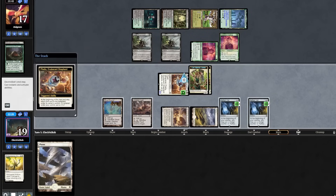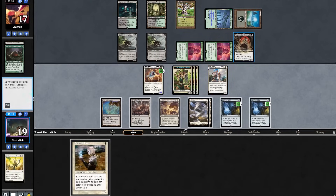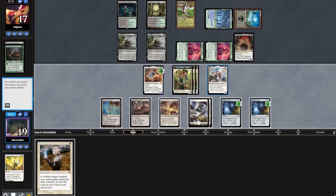We're gonna hold this land. The opponent does find a Yawgmoth. We topdeck a Giver — we'll play that out. But at this point we're just too far behind. Yawgmoth is just absurdly powerful against us, so we're gonna scoop it up and sideboard.